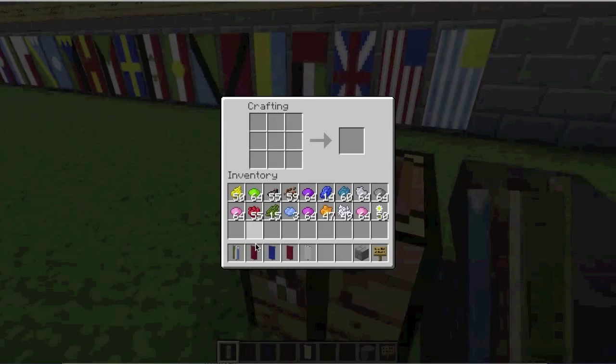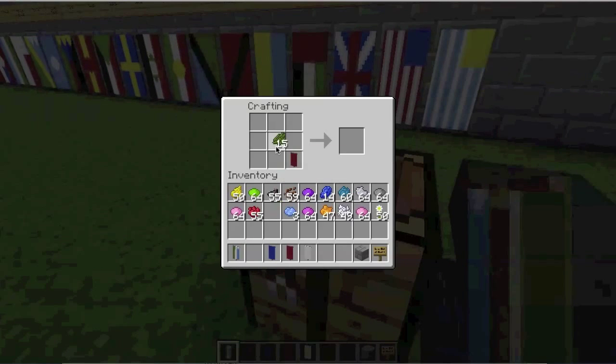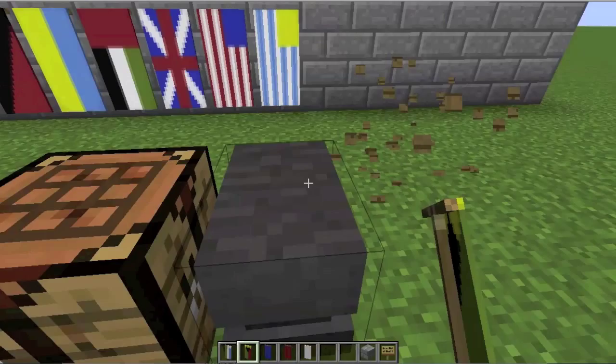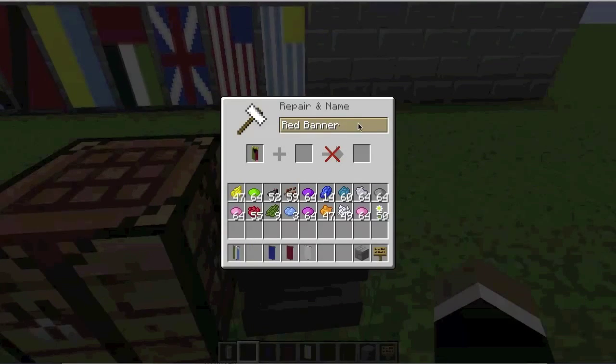First off, we start with this flag, make half of it green. Then we're going to have our black triangle. And then we're going to have the mini yellow triangles, which we put at the top like so. That is the flag of Vanuatu, or as close as we can get to making it in Minecraft. Let's stick that in here and rename it Vanuatu, out in the Pacific Ocean.